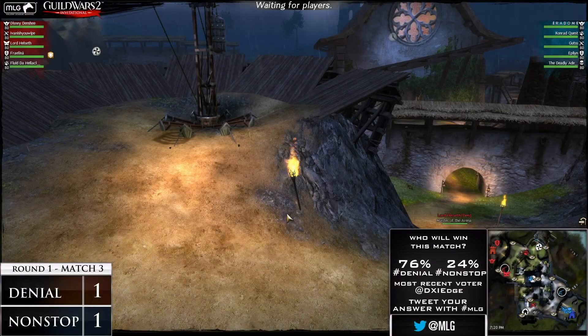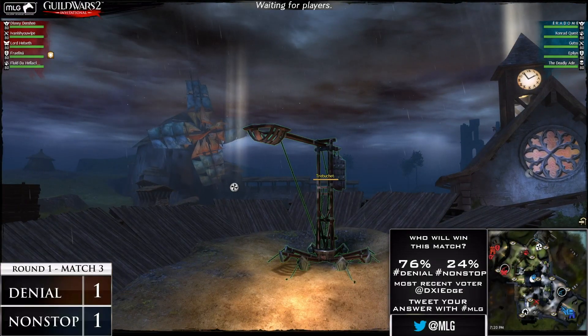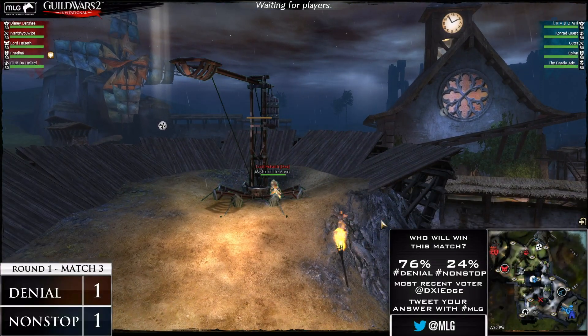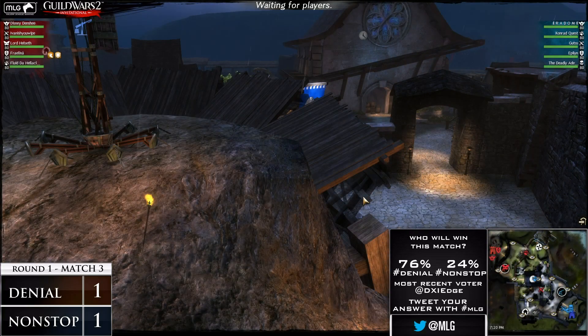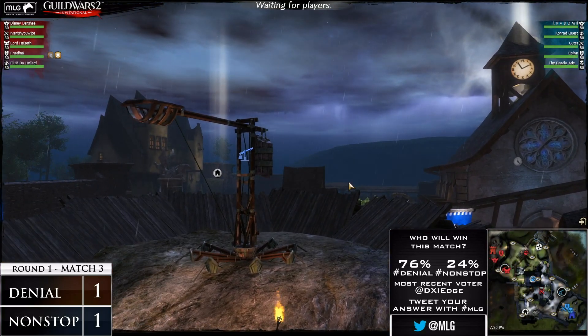Some crucial elements of playing this map. Let's actually show them the map, because this is a really crucial element. One of the signature maps of Guild Wars 2 is Kylo, the Battle of Kylo. If we open up the features of this map, you'll notice that we have, in a line straight down the center, our capture points, and our secondary mechanic of this map are these trebuchets, or these catapults.